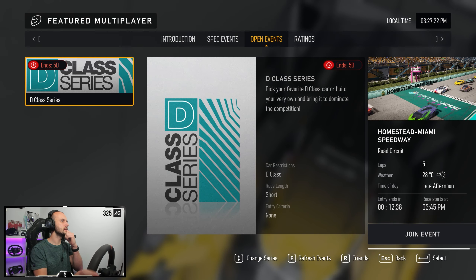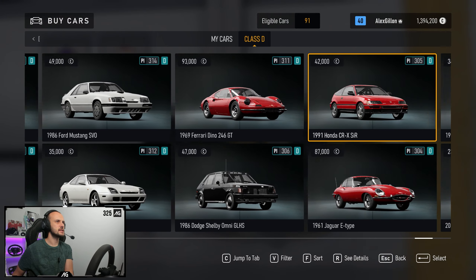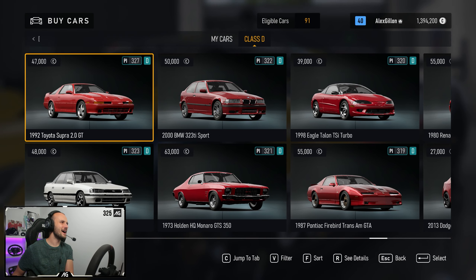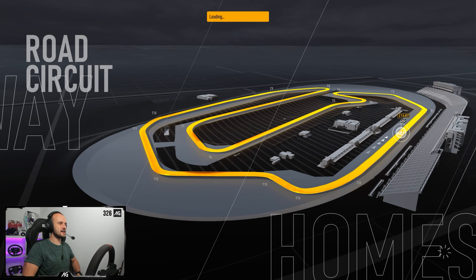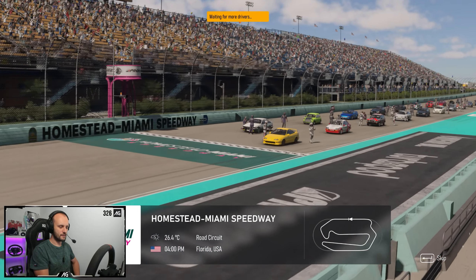I don't actually know what car I'm going to use yet, but we're going to do this D-Class Series Open event - 91 eligible cars. What's the slowest thing we can find? I mean, that was my first car. As we've scrolled all the way and stumbled across what was my first car, I feel like we can't not. VW Golf. I've had a couple of these, actually. Great little cars.